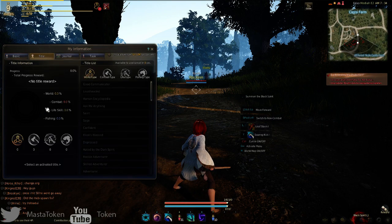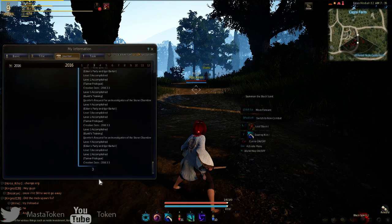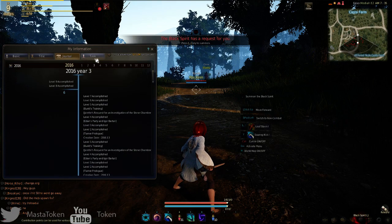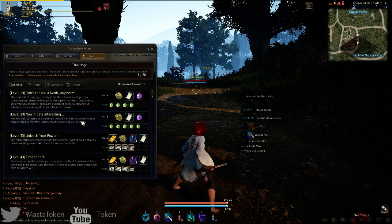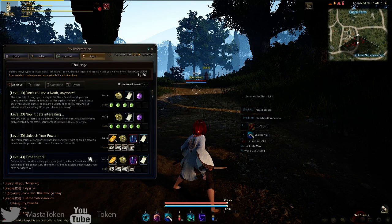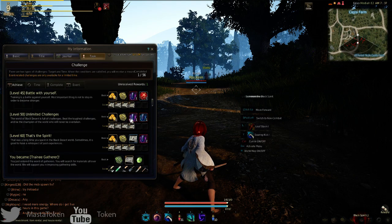It shows your titles — I haven't done anything yet so there's not much there. The journal keeps track of everything you've done: all quests completed and when you achieved your levels, which is pretty cool. There's also a task list of daily things you can do — achieving level 10, 20, 30, 40, up to level 60, which I think is the level cap.